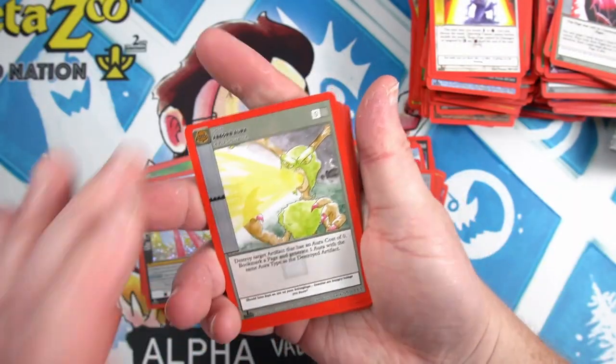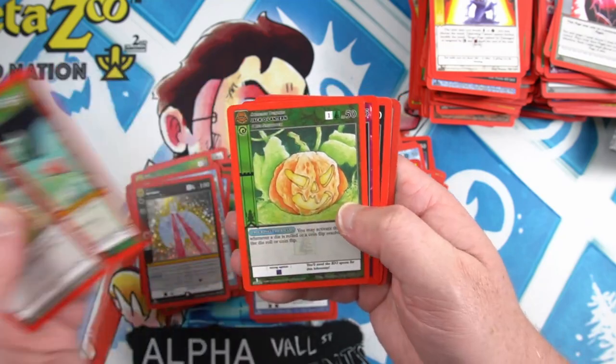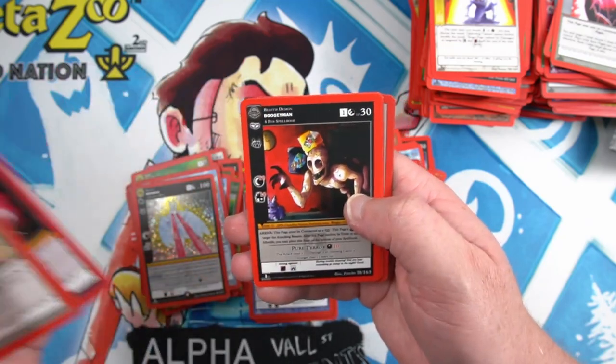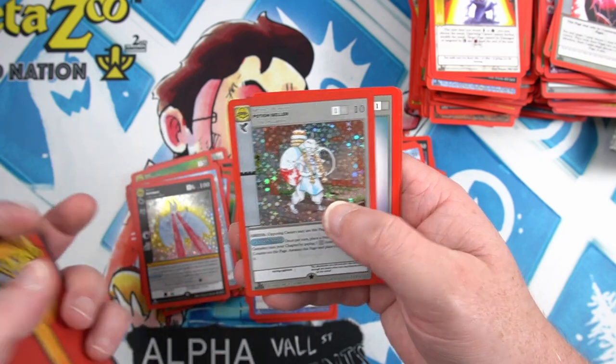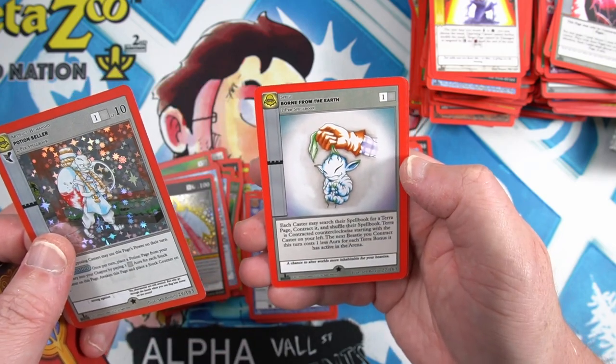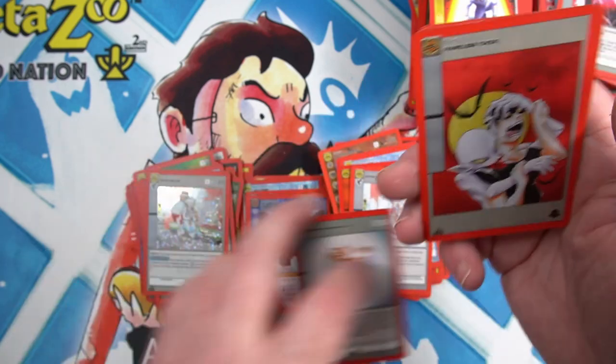God pack? No. Old Scratch? No — probably not, but we can hope. It's a Potion Seller, followed by a Born from the Earth — but it's a full foil again.